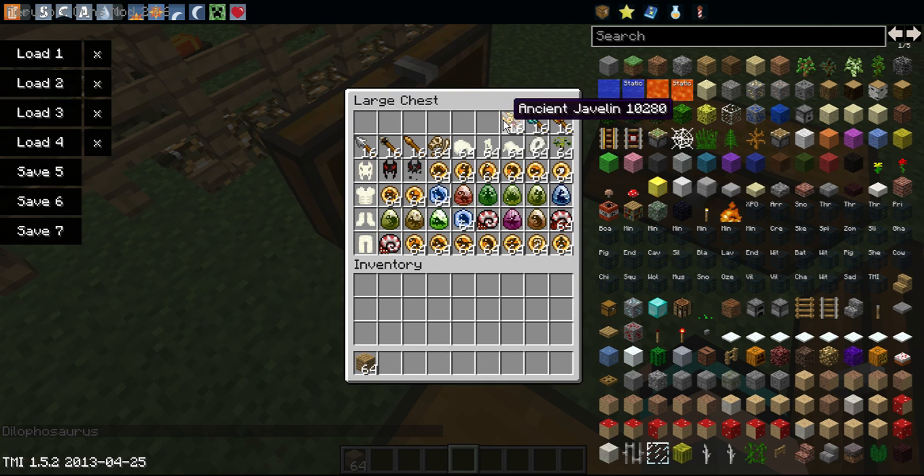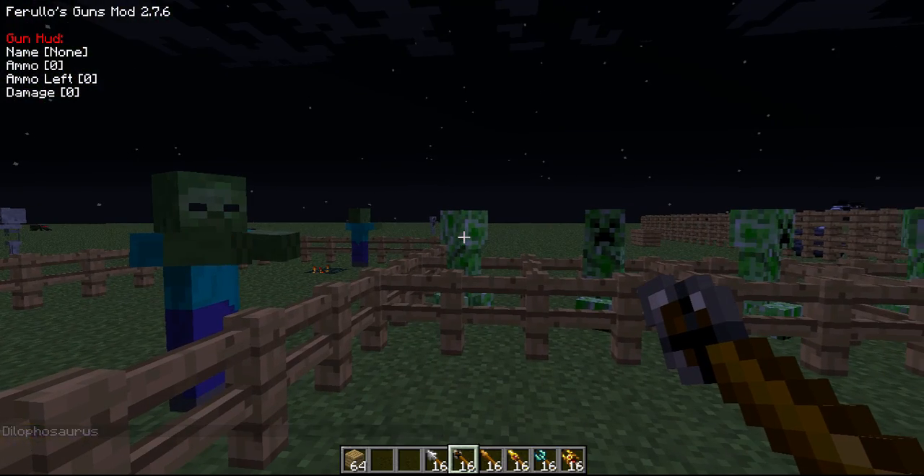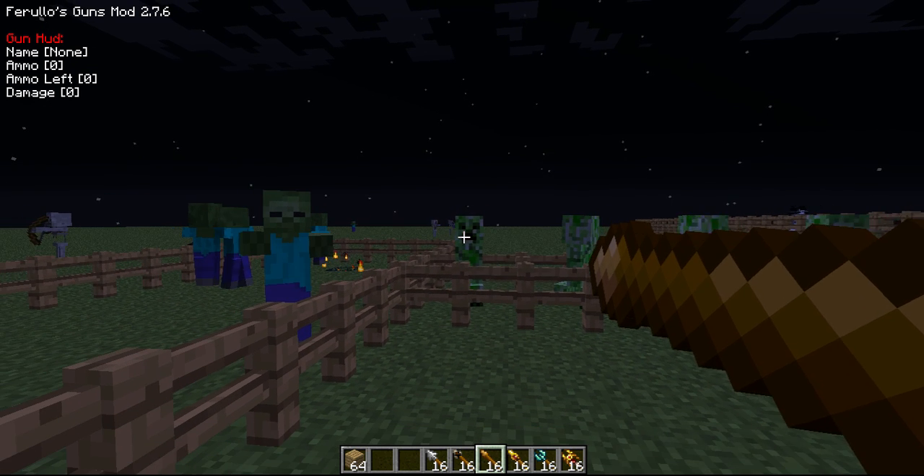I think I spawned the shovel twice. But here we go, let's try this stuff out. We've got a wooden javelin then, so you just right-click and hold them back, just like a bow, and go boom.